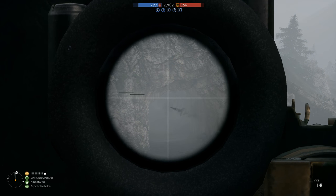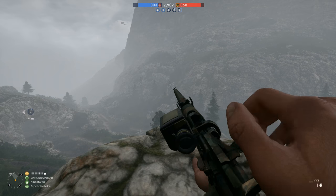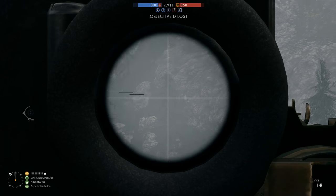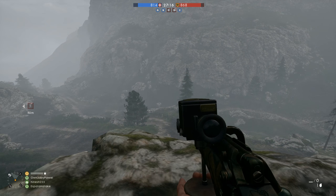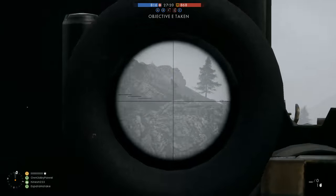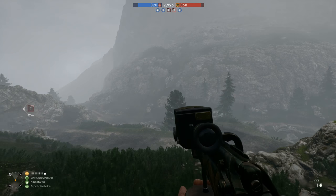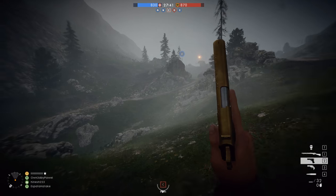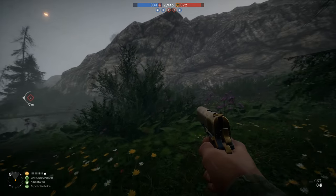I actually do like the element of visual camouflage that becomes available in hardcore mode. 3D spotting is so powerful in the standard game mode that it doesn't make a whole lot of sense to try and blend in or stay still at further ranges, but in hardcore that does become a viable tactic. I still like to bounce around a little bit from habit to make sure other snipers don't find me, but if I find a spot where I think I'm really well concealed, I will try and stand still so other people just don't see me.